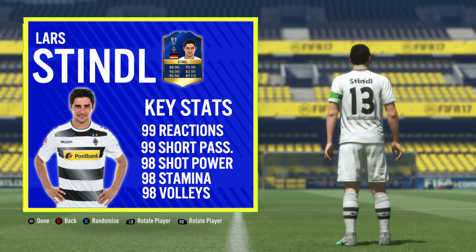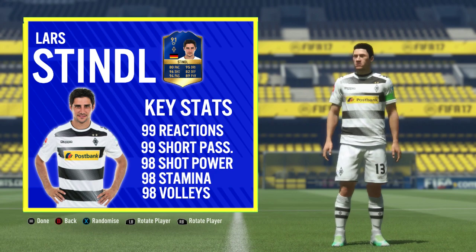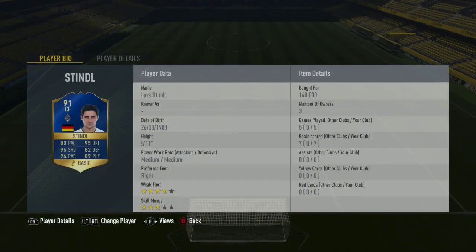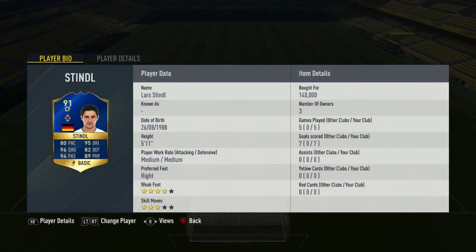Believe it or not, he doesn't come with any traits or specialities as a base card at least. Looking at the team that we used him in — you can see on screen — I actually played the false 9, 4-3-3, just to use Stindl in that Centre Forward position, which is where he ships out at. In the 5 games played, he came away with 7 goals.